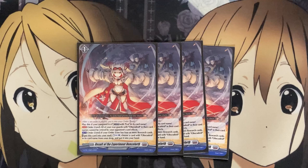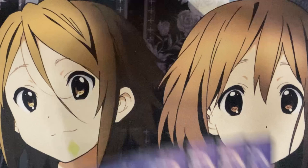And in the order zone, if your order zone has four or more research cards, put this unit into your Soul, Counter Charge 1, choose a card with Obscure Die in its card name from your drop zone, and put it into your hand. Recycle power along with the Grade 2 option, because you will definitely use it for an intercept, just like the Grade 3 with the added shield and power that both copies will get. Being able to add those cards back into your hand gives you another guard card to use against your opponents.